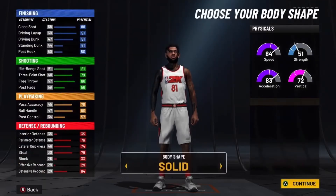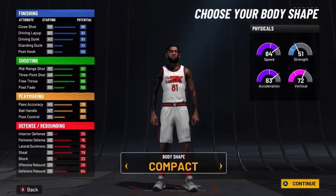So yeah, 16, 16, 16, and 6 — it's a total of 54 badges. This is just a really, really good all-around badge spread. Body shaping is all compact.